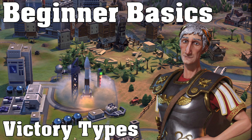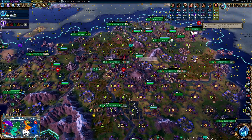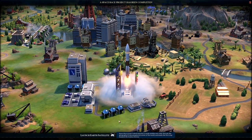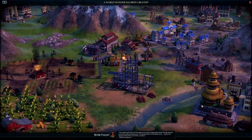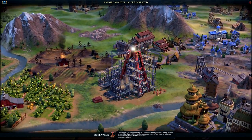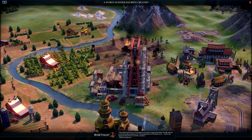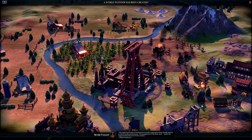The first victory type we're going to look at is the Science Victory. The goal of a Science Victory is to get your exoplanet expedition to another planet. To do this, you have to first research a bunch of techs leading up to your spaceports and the various space parts, then construct each of the space parts, and finally launch your exoplanet expedition and wait for it to reach another planet. The way to work on this throughout the game is generally to focus on your science and production yields, which will help you research the techs you need and have enough production to build the space parts in a timely manner once you have the prerequisite technologies.